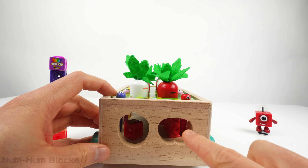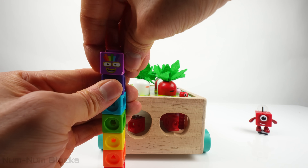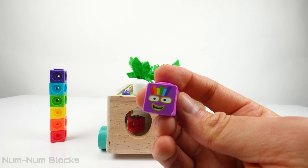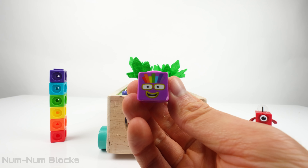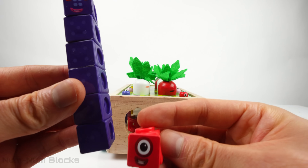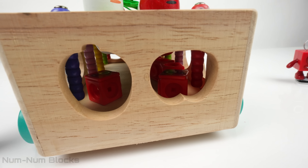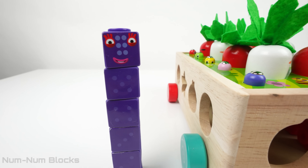There's one hole left on this side. So let's take a block from number seven. Seven minus one equals six. We have six and one. Let's put one in this hole. Hi six.